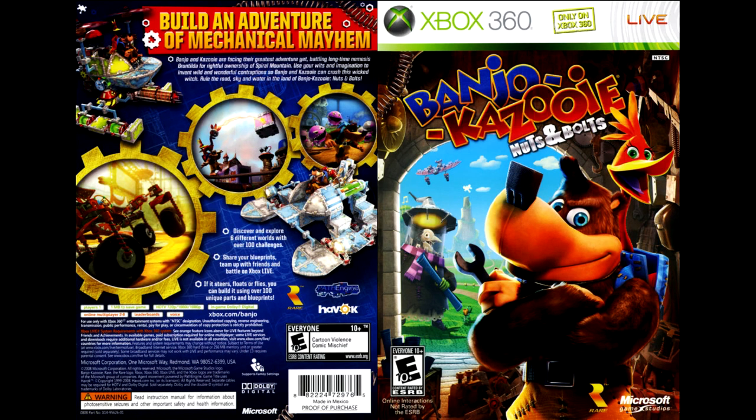Banjo Kazoo Nuts and Bolts! Building the adventure of a mechanical cost. Banjo and Kazoo face their biggest adventure yet, battling their old enemy Garontilda for the rightful ownership of Spiral Mountain. Use your wits and imagination to come up with weird and wonderful manipulation so that Banjo and Kazooie can crush this evil witch. Rule the roads, air, and water in the land of Banjo Kazoo Nuts and Bolts!